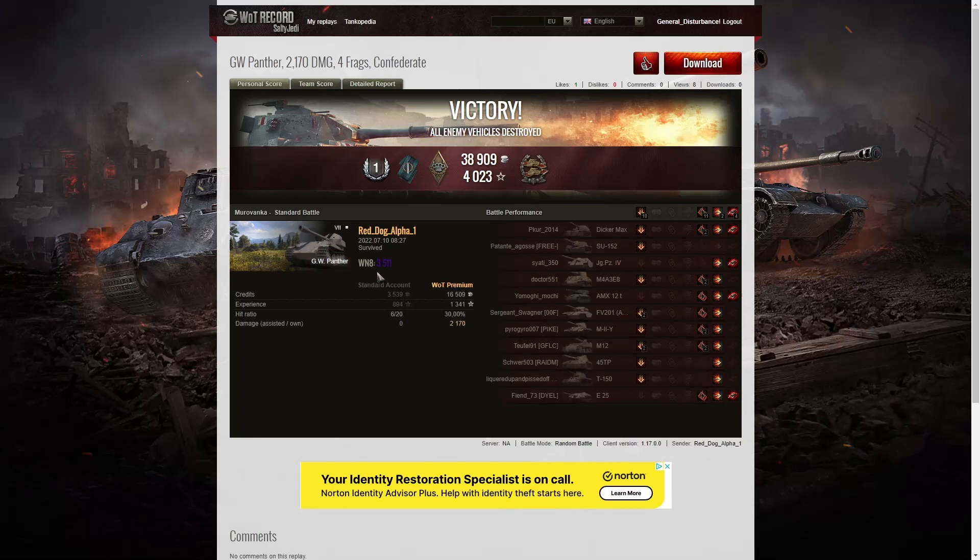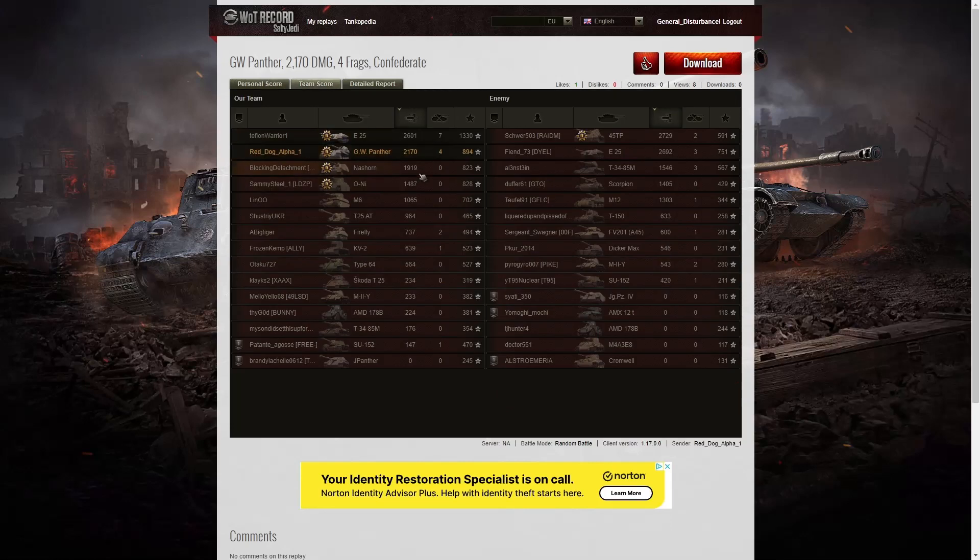3,511 was the WN8 from that one — a decent score, a Super Unicum level. He didn't get the highest damage in this game — that actually went to the 45TP on the enemy team who picked up 2,729 hit points and got the High Caliber. Second place was the enemy E25 with 2,692. Third highest on damage was our E25 who actually got the final kill of the game — he got a Top Gun and 2,601 hit points. The fourth highest score goes to Red Dog Alpha 1 with 2,170 hit points.